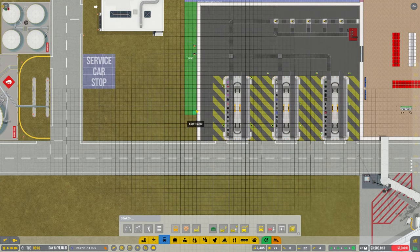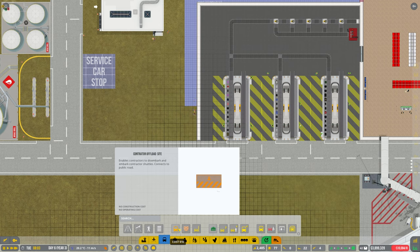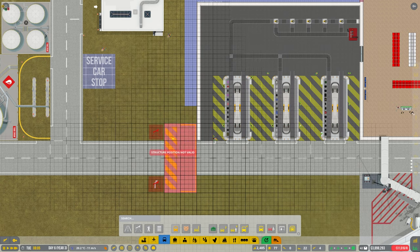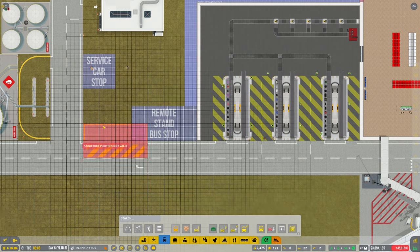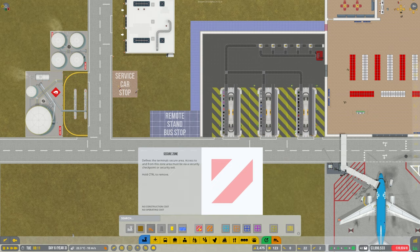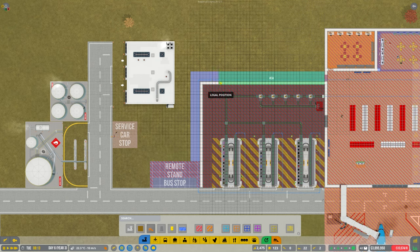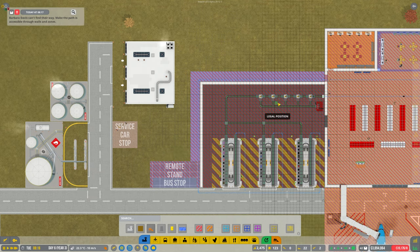All the way down to here to start off with, and then we need this - there we go, that's perfect. So we've got the stand there, and I suppose we're going to need to make this area secure, make sure to select it all - there we go, okay.